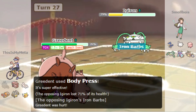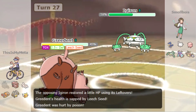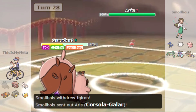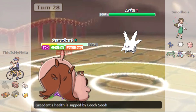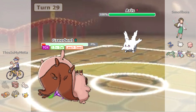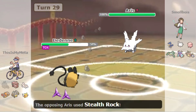We two-shot it, which is nice — though they probably switch here. Yeah, they're going to Cursola — should have seen that coming. Greedent is pretty much dead but not totally dead. Let's switch into Dedenne — what's it going to go for? Stealth Rocks, more hazards. Now Greedent is actually dead.